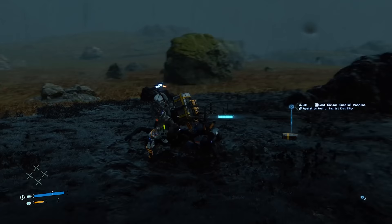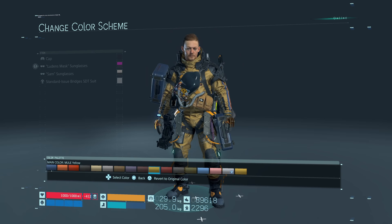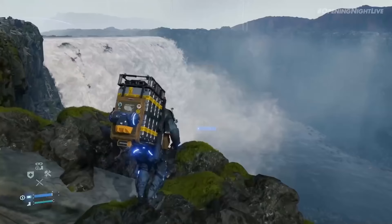Death Stranding has always had an emphasis on customization, so it makes sense that we've gotten even more control to make Sam look exactly how we want. We can change BB's color scheme, your suit now has an array of colors to choose from, and Sam's backpack has gotten quite a few upgrades. Not only can you change the color, but you can now add patches and stabilizers to the back, allowing Sam to keep his balance better and even glide from high distances with upgraded stabilizers.